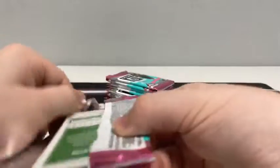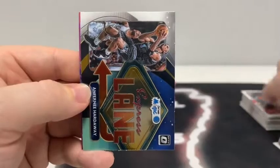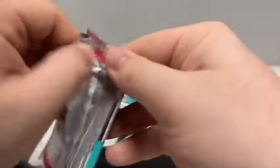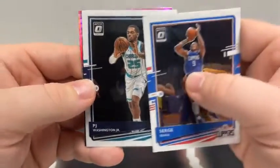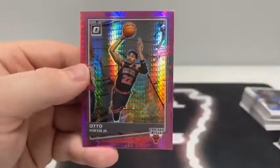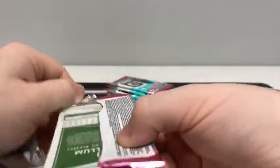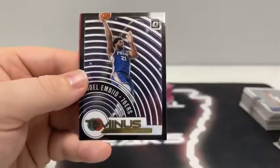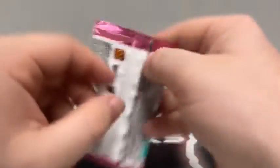Pack number two: Christian Wood for Houston, Daniel House Jr., an Express Lane of Penny Hardaway for Orlando, and a Pink Hyper of De'Aaron Fox for Sacramento. Next pack: Serge Ibaka for the Clippers, P.J. Washington covering up a purple prism T-minus of Joel Embiid, and a Pink Hyper of Otto Porter Jr. for the Chicago Bulls. Pack four: Klay Thompson for Golden State, another rated rookie of Sadiq Bey, a base Joel Embiid T-minus, and a Pink Hyper of C.J. McCollum for the Portland Trail Blazers.